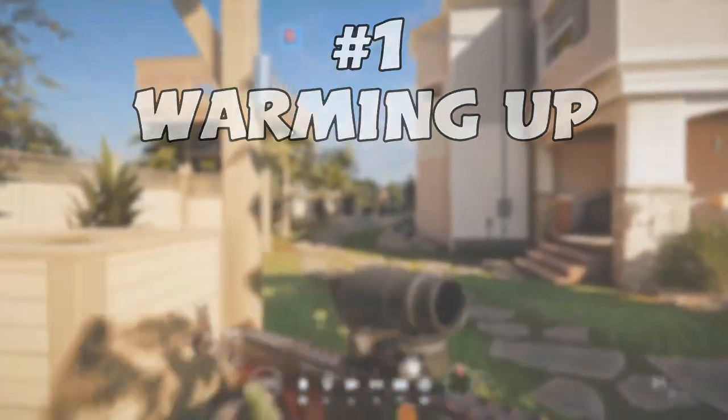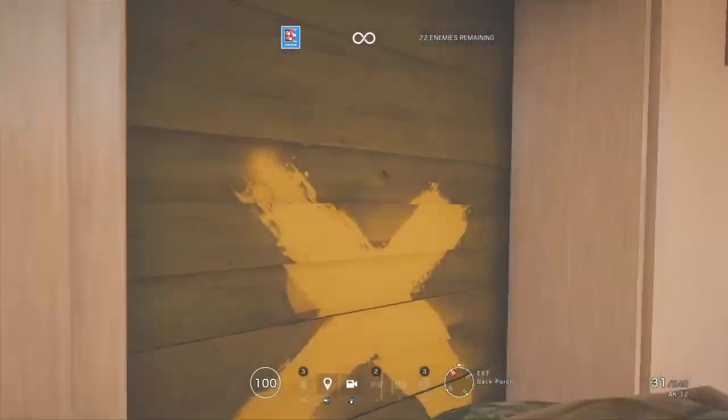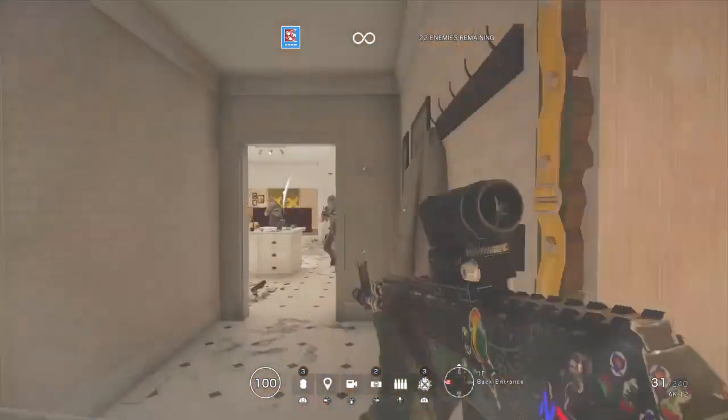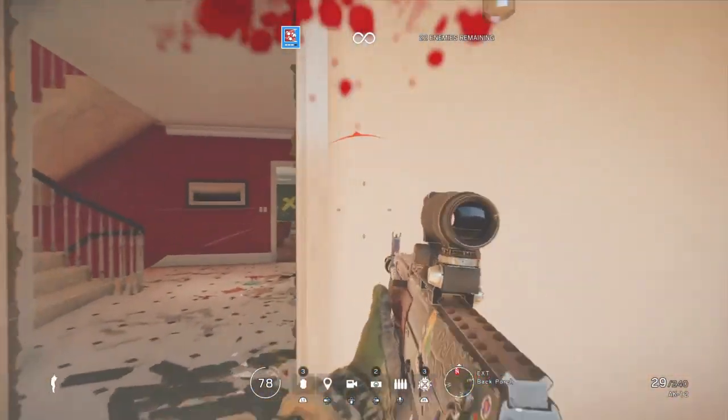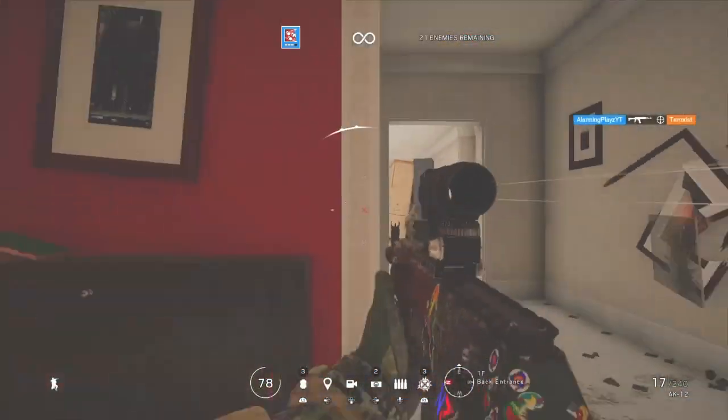Tip number 1: Warming up. Warming up in Rainbow Six Siege is very important, especially on consoles since our aim is not the most consistent nor is it the best. When you're warming up, you want to have a set routine that you do each and every time to be more and more consistent. The longer you warm up over a span of time, such as a few months, you will improve at this game drastically.